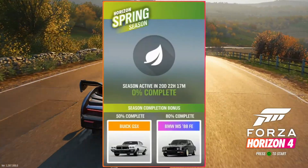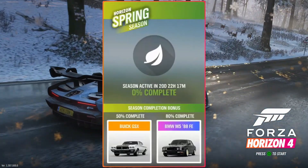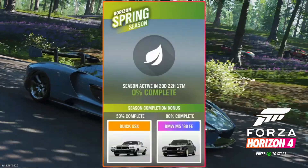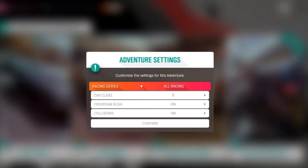We also have an American muscle car in there as well — a Buick GSX with a rev counter on the bonnet. They said it could be a pretty good drag car, so that's what I'm going to be doing with mine.